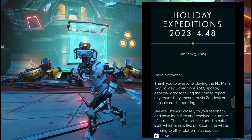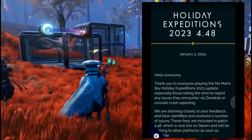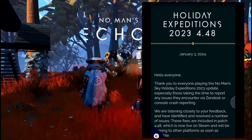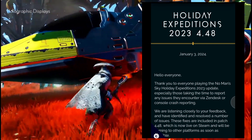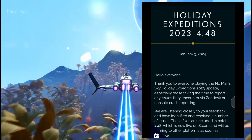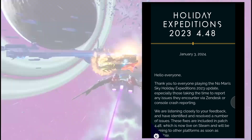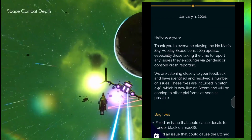Hello everybody and welcome to a new video. I kind of got it wrong, as did a lot of other people. Because of the Steam DB updating and there was no mention of anything, I've just had a check now — currently on No Man's Sky it's Holiday Expedition 2023, patch 4.48, and this was posted today, January the 3rd, 2024.